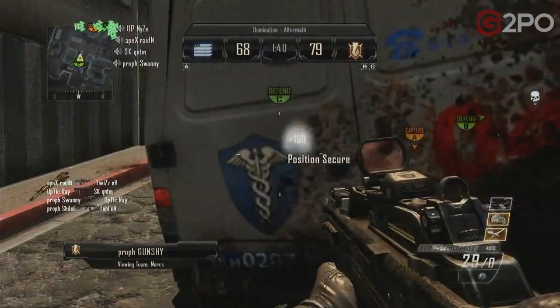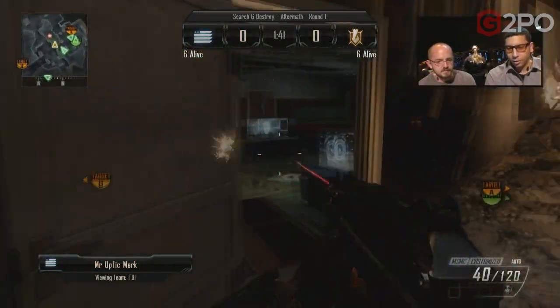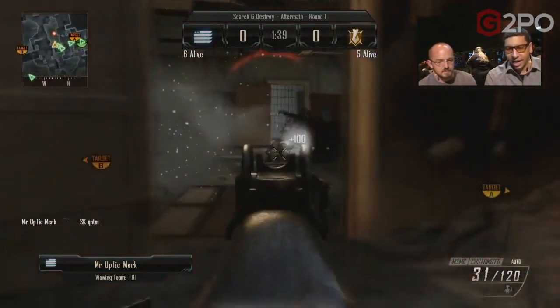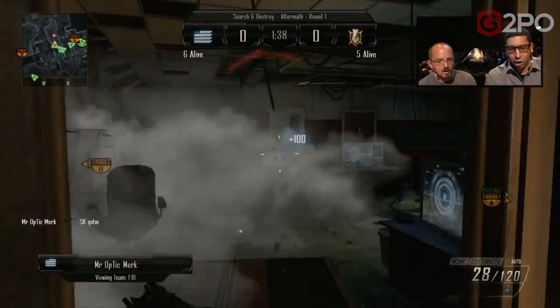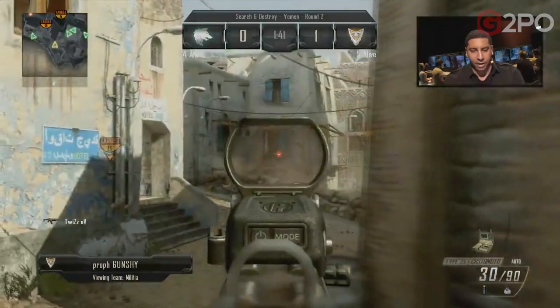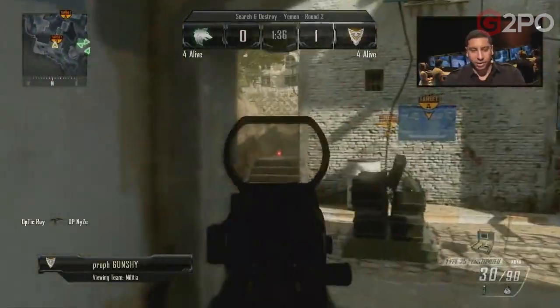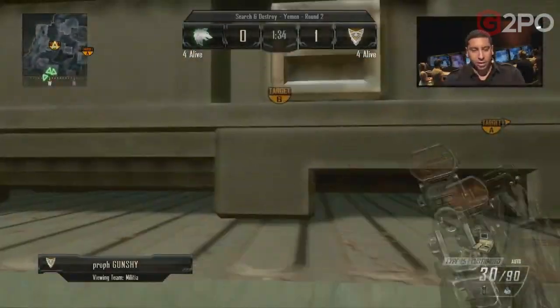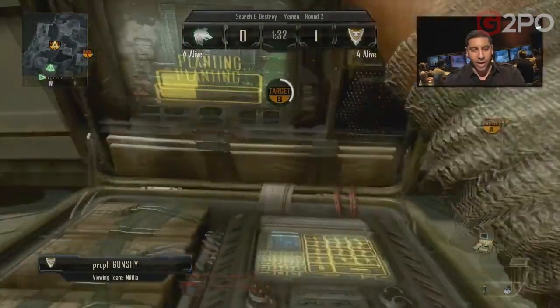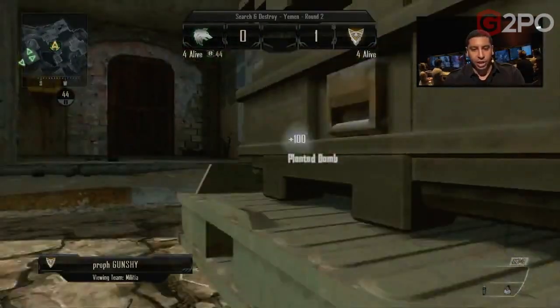The last one here is capturing the objective — very similar to Hardpoint. You're getting 150 points for capturing a flag in Domination. Now let's take one last look at Search and Destroy. It's pretty straightforward: 100 points per kill, as well as 100 points per bomb plant and or defuse. We only got to spectate one bomb plant at Gamescom — we didn't get to see a defuse — and here's the bomb being planted for 100 points.